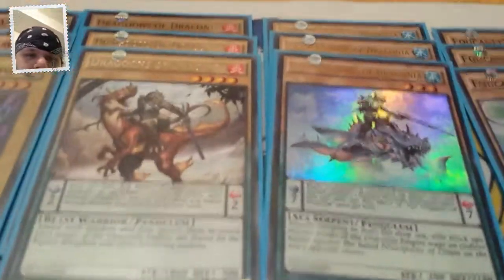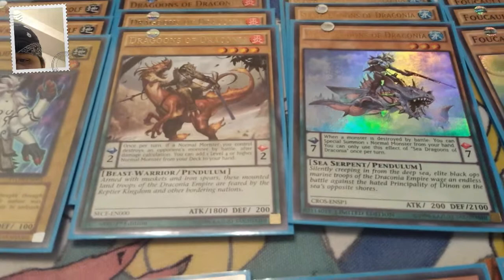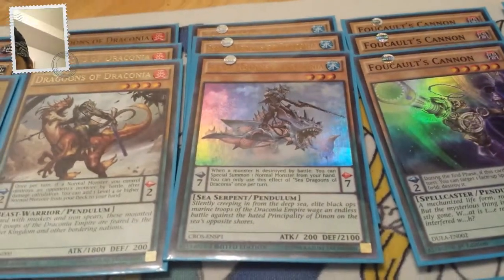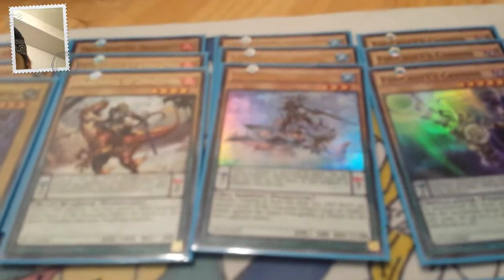Onto the Pendulums, you run two sets of Dragoons — Dragoons of Dragoonia and Sea Dragoons. For those who don't know, Dragoons, when a normal monster destroys a monster by battle, you can get a level four or higher monster added to the hand. And Sea Dragon lets you normal summon a normal monster from hand, and it's a nice 2100 ATK level three.